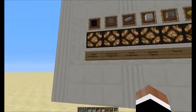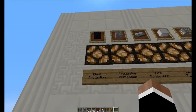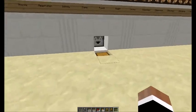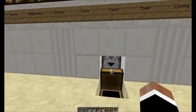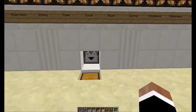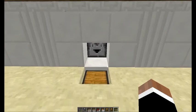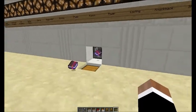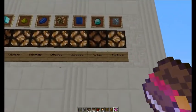The idea with this store is to sell enchanted books. Here I have the enchanted book name, a light which indicates if I have any items in stock, and the item required to purchase said book. You come over to this chest, drop in a diamond and a diamond block. With the diamond block we're buying looting, and with the diamond we're buying fortune. Those items will be kicked out, and we just give it a little more than a second — it does take a little while for the items to go through. The items are coming out and the lights are off, letting you know there are no more items in stock.